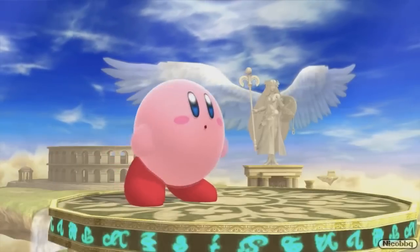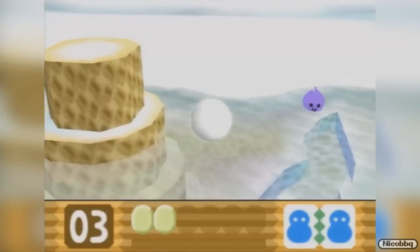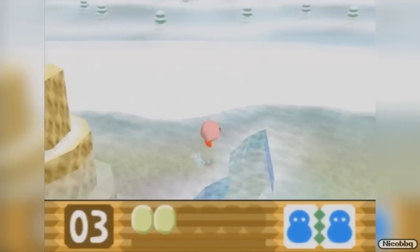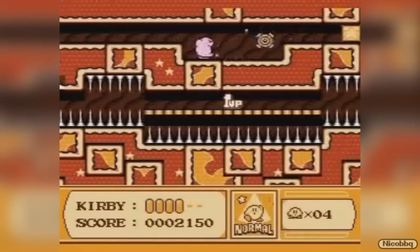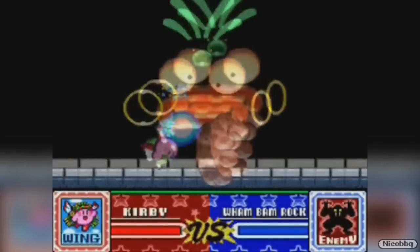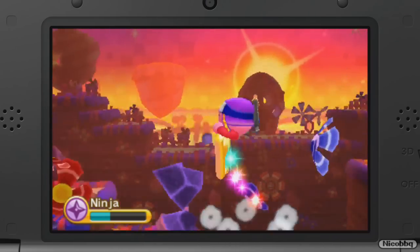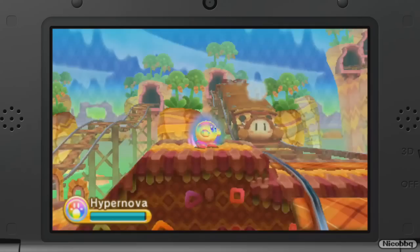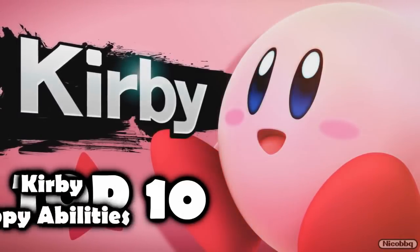Nintendo has a bunch of mascots, and the cutest one is a pink little ball named Kirby. But don't get distracted by his appearance — Kirby is a solid fighter. His main ability consists of swallowing his enemies and taking their powers. And since a new Kirby game is launching this week, it's time to find the best shapes Kirby can turn into. I'm Nico BBQ and this is my top 10 Kirby transformations.